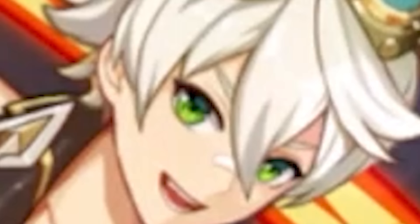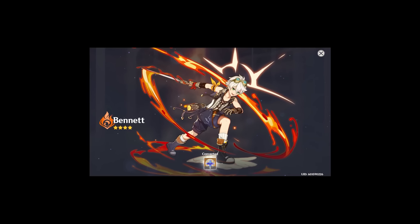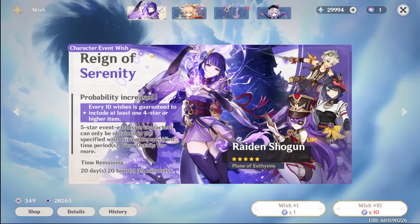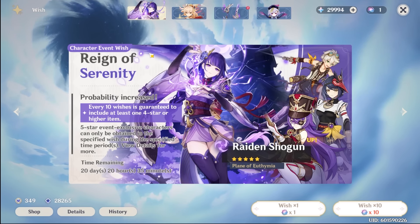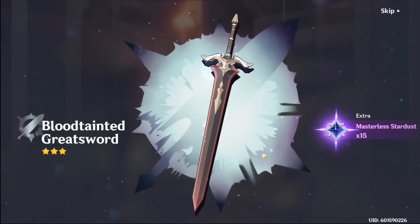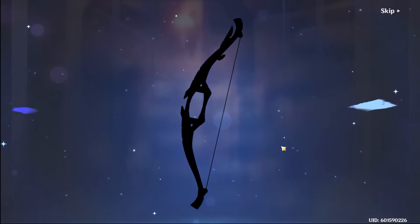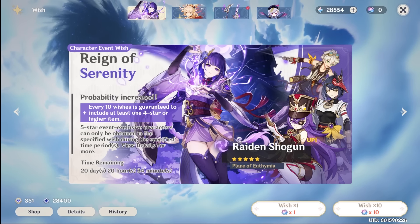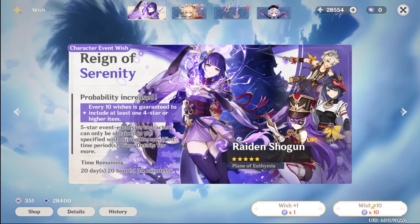First we got a Bennett — the wrong Pyro character — which I already have at C6. Since I got Bennett, I'll probably start doing 10-pulls. I hope I don't get a 5-star though. Since Bennett was the last 4-star, the next one might just be a weapon. Yup, it's a weapon. That's around 16 pulls already. We're getting deeper and deeper into the pity.